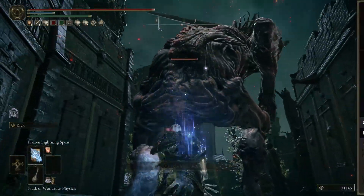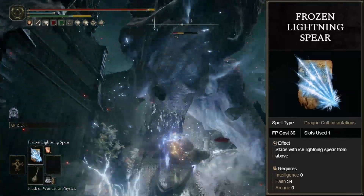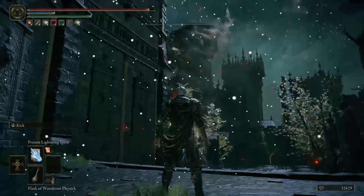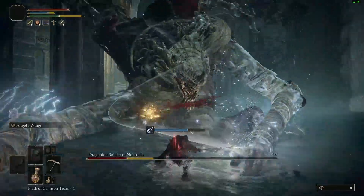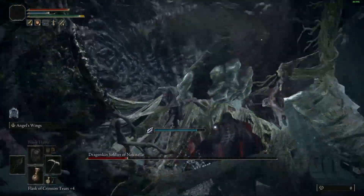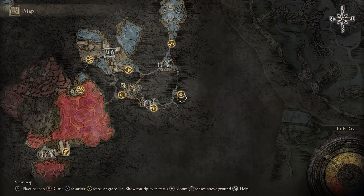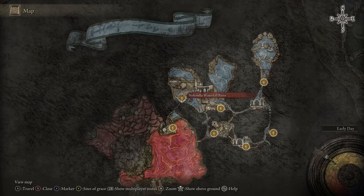Frozen Lightning Spear is a 34 faith, one slot required incantation that has the user stab down with iced lightning. It's relatively quick, causes damage with both the initial burst and the follow-up wave, and covers a huge area in front of the player, as well as inflicting frostbite buildup. In my opinion, it's one of the best lightning-based incantations in the game. This technique can be acquired upon defeating the boss Dragonkin Soldier of Nokstella, found in the south-western section of Ainsel River, accessed from the Ainsel River Well. You can get there by taking a lift just north of the Carian Study Hall.